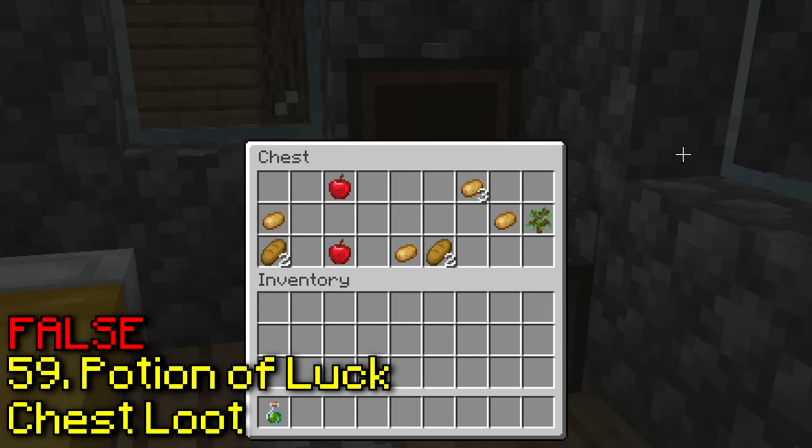If you place your own shrieker, it can't spawn a Warden. So I've placed my own shrieker — it's been three times, and nothing has happened. This one is true.